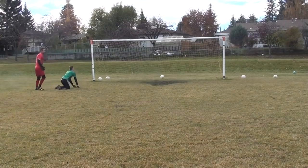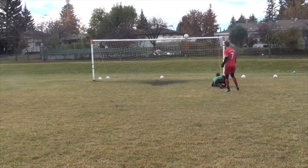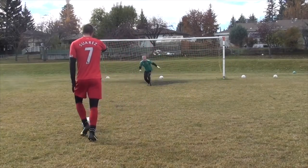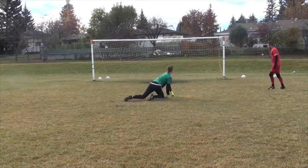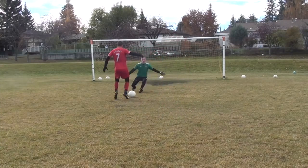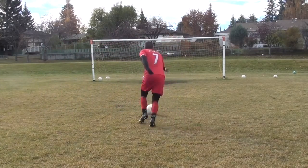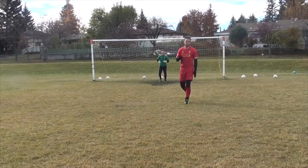When he gets too close, that's when I want to go over. I'm here, getting him to commit to the shot, and then I'm flicking it over him. If I receive it and I'm running at pace and he's running out to meet me, it's just a touch away and pass it into the back of the net. If I hesitate and do it too late, he's going to win the ball. So maybe I use a fake shot like that and then just pass it into the corner.